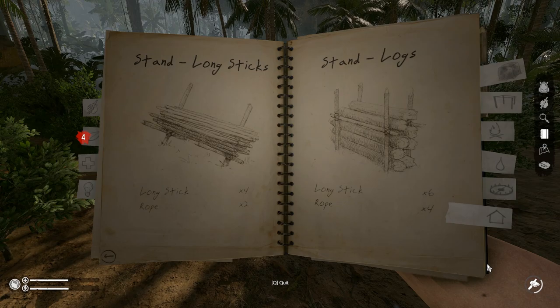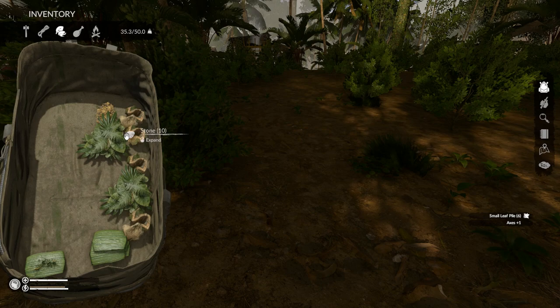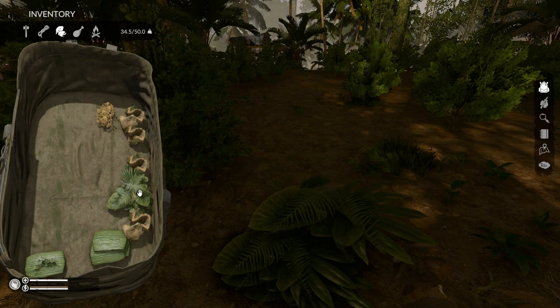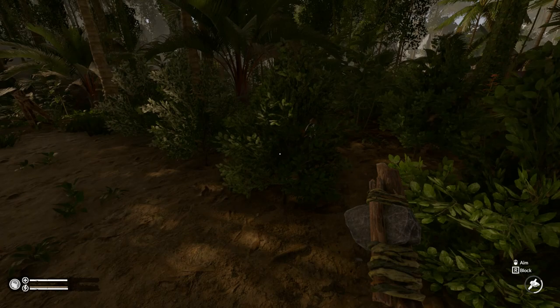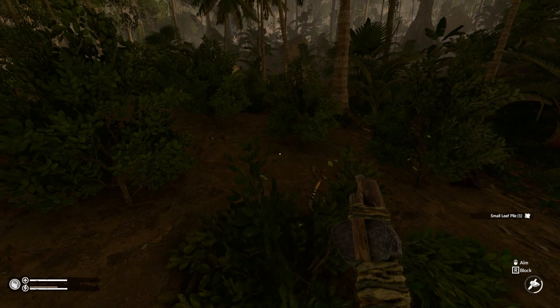Now we've got that done. Anytime you break apart these leaves you get small piles of leaves — I'll just throw them on the ground, they'll eventually dry out into dry leaves and then I'll pick them up. The snake was supposed to respawn. I don't know where he is. Yep, there he is — you've got to break these apart because look how close he was. I'll kill him every freaking time.